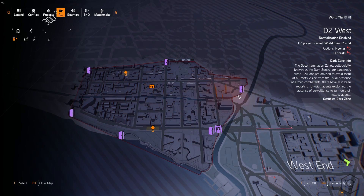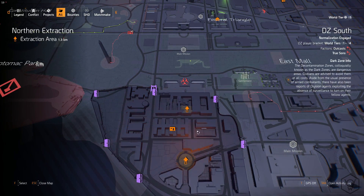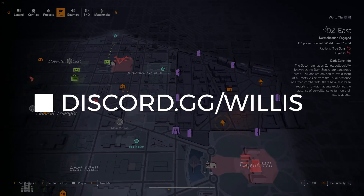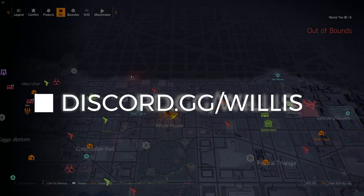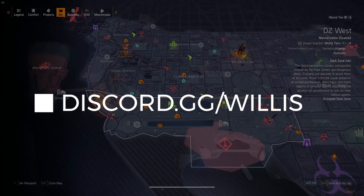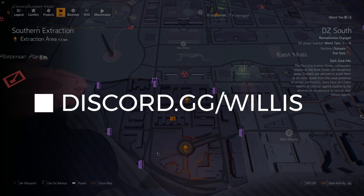The best place to farm exotics is in the dark zone — make sure you're in the occupied dark zone and you are killing named enemies. Just head from landmark to landmark, and honestly you can probably get this to drop in about an hour if there are four of you, and you can just share it among yourselves. If you'd like to form a group to farm exotics, head over to the Discord channel at discord.gg/willis — people are farming there all day forming groups, it's a great place to be.